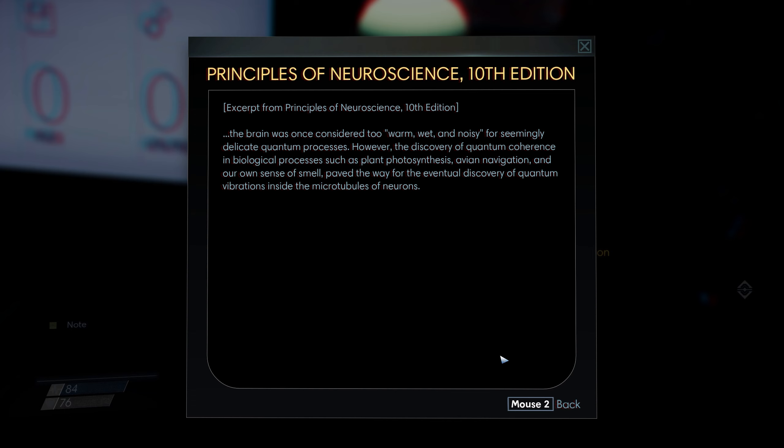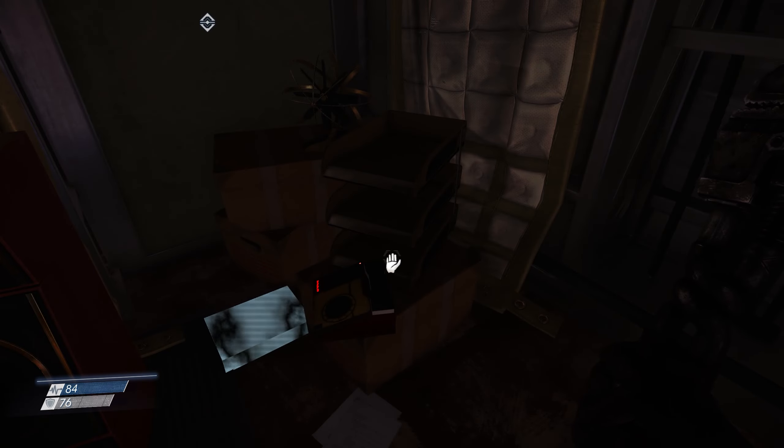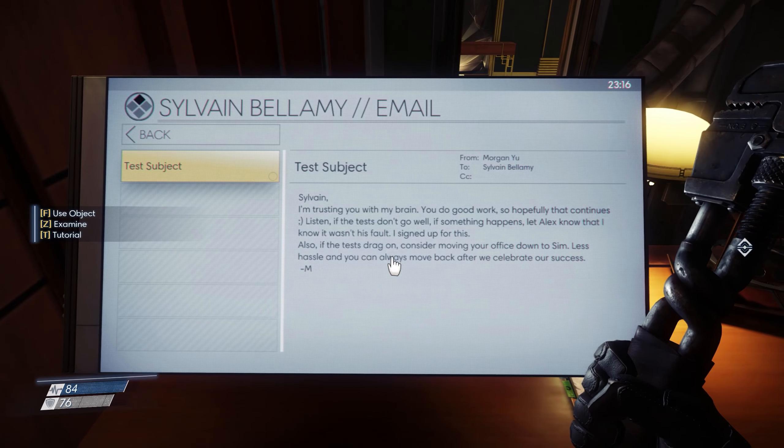Principles in Neuroscience, 10th edition. The brain was once considered too warm, wet, and noisy for seemingly delicate quantum processes. However, the discovery of quantum coherence in biological processes such as plant photosynthesis, avian navigation, and our own sense of smell paved the way for the eventual discovery of quantum vibrations inside the microtubes of neurons. I don't know enough about neuroscience to know if that's completely talking nonsense. Consciousness, the fire in the equations - the nature of consciousness remains deeply mysterious. How can the subjective nature of experience, my inner life, be explained in scientific terms? Does consciousness emerge from complex computations among brain neurons? Or is it a fundamental and irreducible property woven into the fabric of the universe?